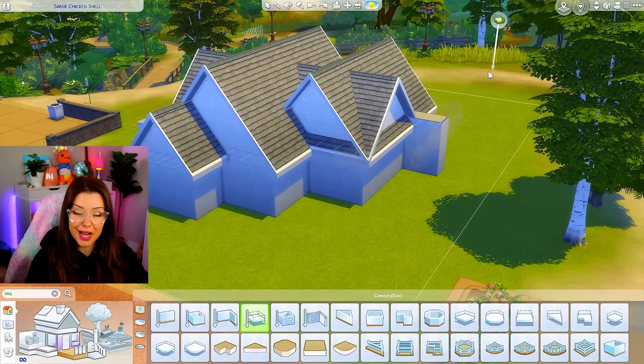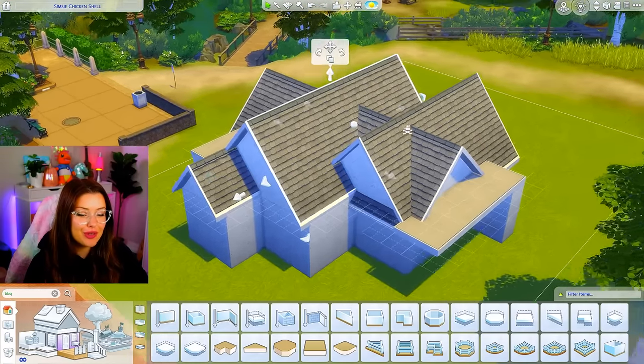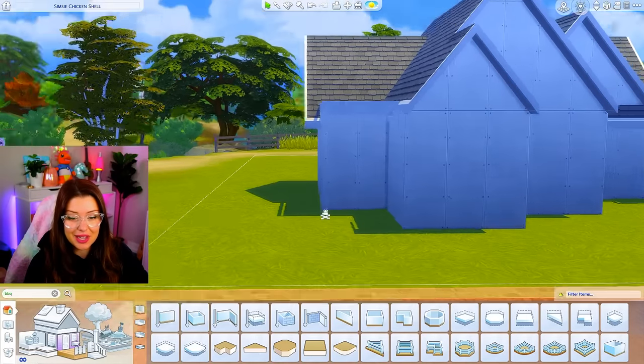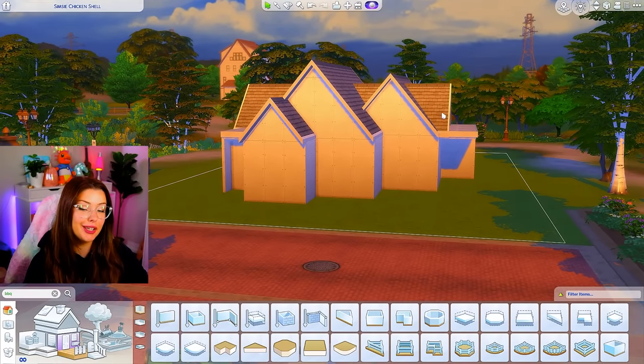Now that I have my roofing done, I'm going in with some platforms to make more designs on this. The shell had a few weird features going on, mostly like this weird two-wall bump out there. So I think this is going to be my front entryway. I'm bringing in some of the adjusters here for my roofing, and I think that looks pretty cute.